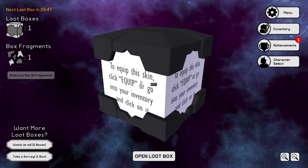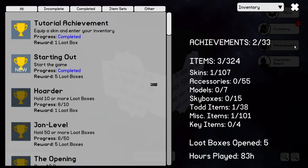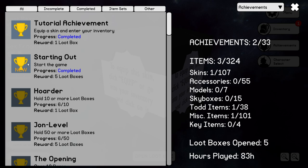Achievement unlocked — starting out. He started the game. So it actually gave us some loot boxes — sweet. That was another achievement. Self-made: you can only achieve your dreams. So yeah, we just got five there. Whole ten or more boxes! So if we have ten, they give it... all right.